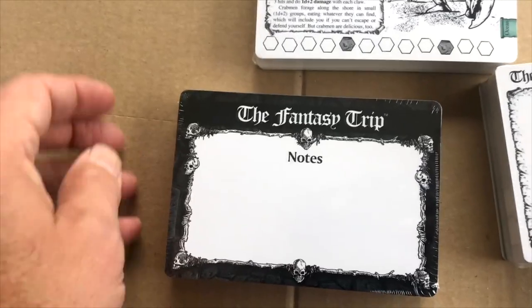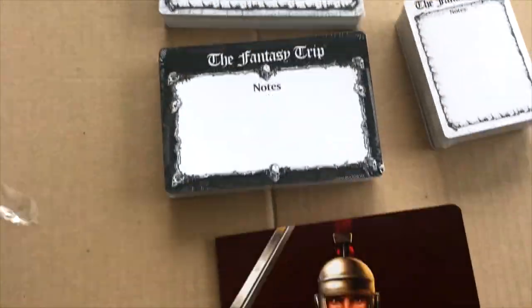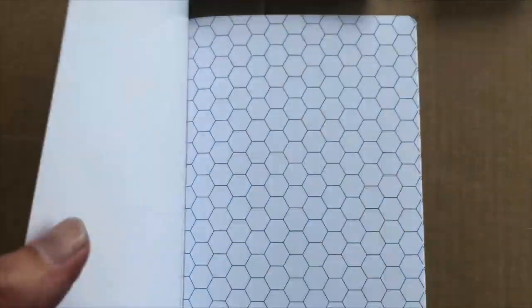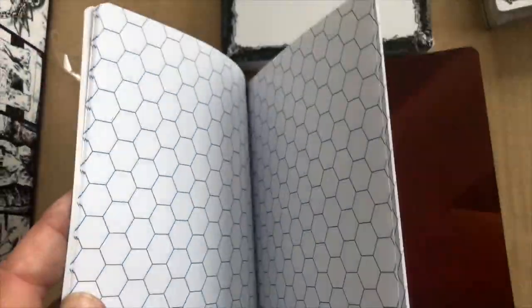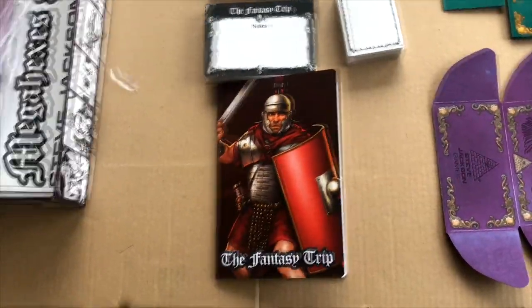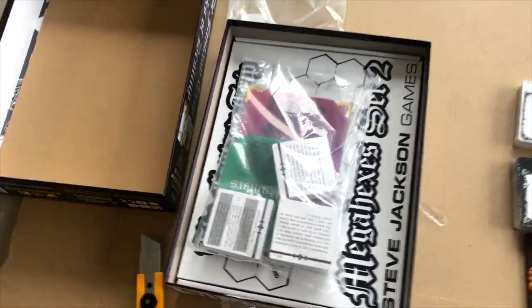These are all dry erase. There's a journal that's either for the GM or for the players to map their journeys on, or for you to create an adventure, a dungeon, a labyrinth.